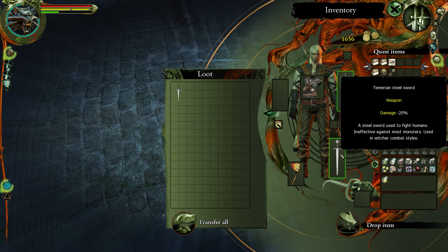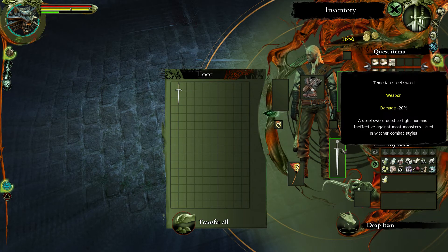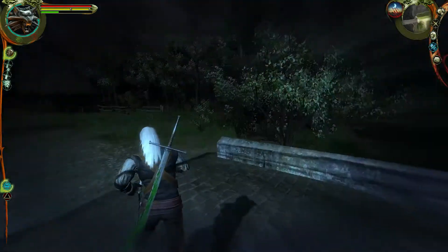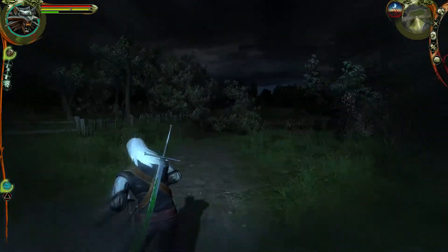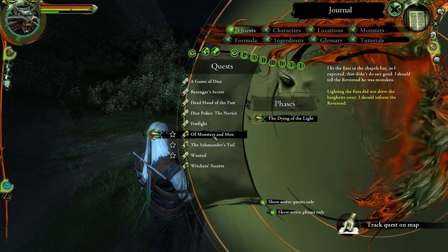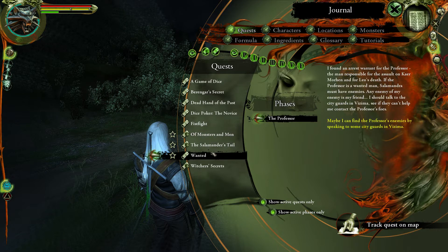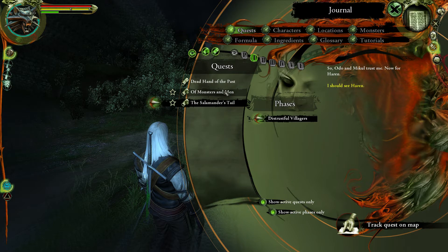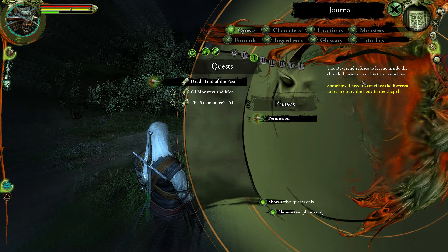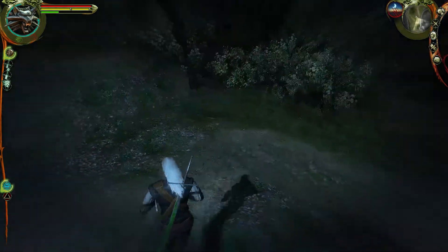I got a Temurian Steel Sword — it deals a little bit less damage than the Witcher's steel sword. My next objective is gonna be to find out who the other guy was that wanted help. Let's check the quest log. Monsters and Men — I lit the fires. I need to speak with the Reverend. The Reverend refuses to let me inside the church — I need to earn his trust. Let's kill some drowners.